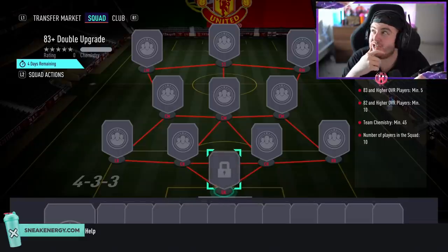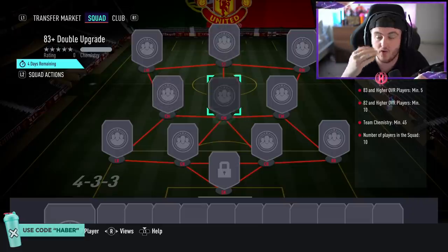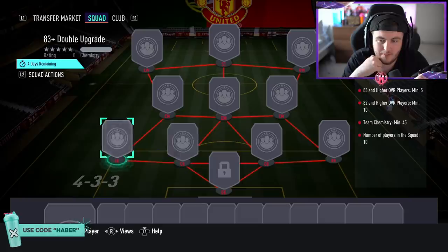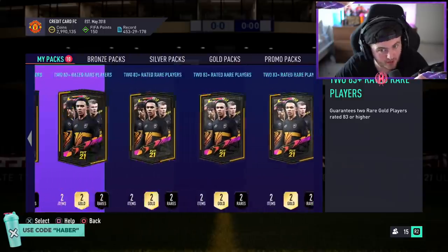It's a very strangely worded SBC — essentially you have to have 5 players that are 83 or higher, and the rest of the team has to be at least 82 or higher. So yeah, it's weird, but 5 82s and 5 83s to complete the SBC. It's actually fairly expensive. We've done 10 of them, so we're hoping to get a Fut Birthday — that'd be pretty nice — let's see what we can get.